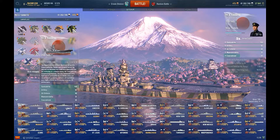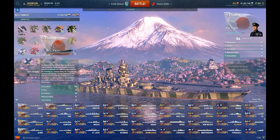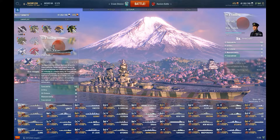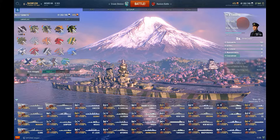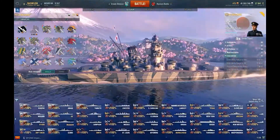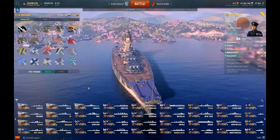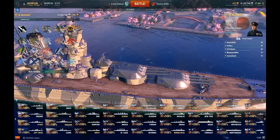Concealment is pretty much the same between the two ships — very close. So overall, Musashi is basically a Yamato with slightly different secondaries and much less anti-air, at tier 9. That's really the main difference.